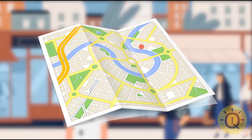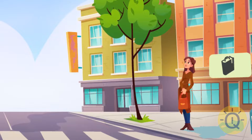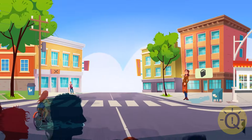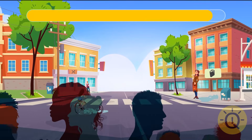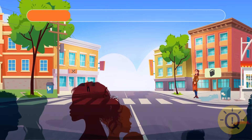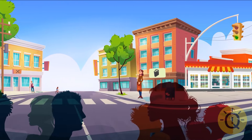According to the map, you have to pass two more blocks to get to the building. Many people are rushing to work. You see a diner on the corner, a library, a school, and a big supermarket. But something is wrong here. Can you tell what it is? There are no cars on the roads.